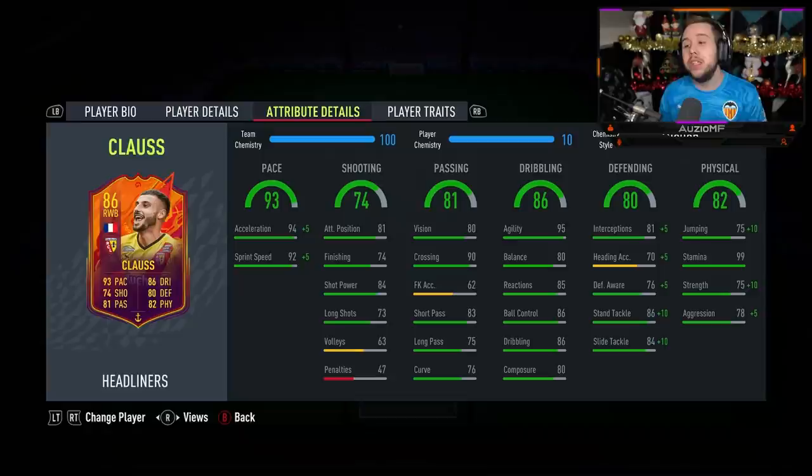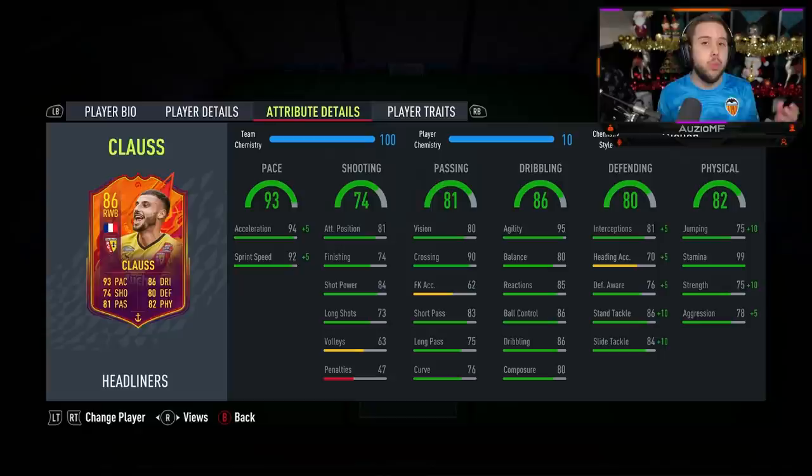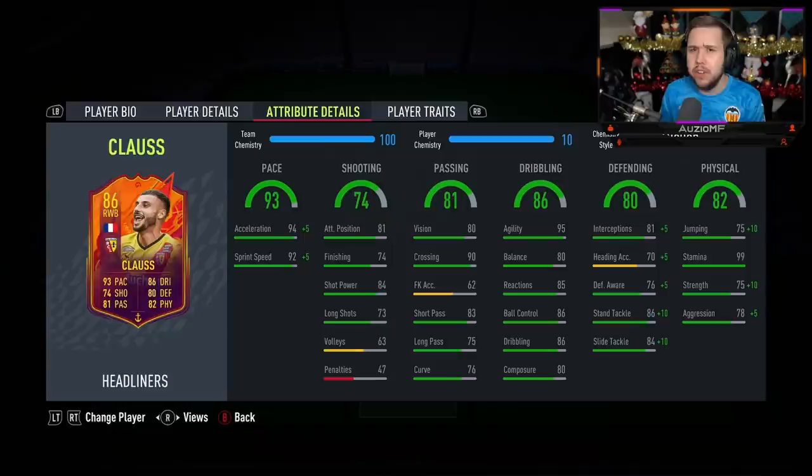They've done this card really nicely. His defensive awareness with the Anchor chem style is still quite low, but it's obviously not comparable to what he was before on the in-form. The Anchor chem style boosts it up to 81, which is nice to see. It also gives him 96 standing tackling, 94 slide tackling, and 86 interceptions — very solid defensive stats. His pace is now 99 acceleration and 97 sprint speed.